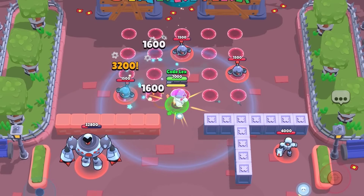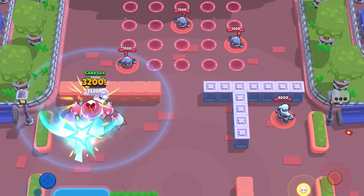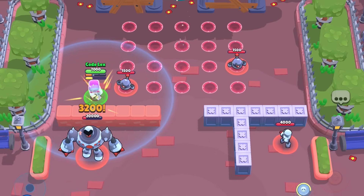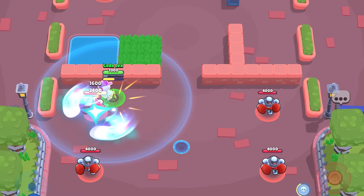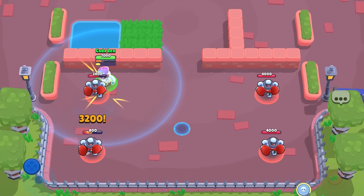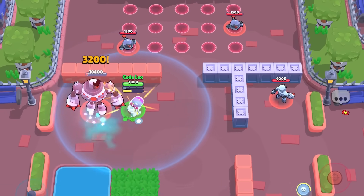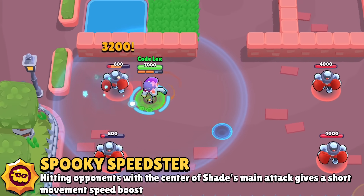Currently in the dev build, this extra speed from his super actually stacks, meaning if you use your super while you're already in your super form you get even faster, up to the point where it looks like it's broken. That being said, I don't know if this is supposed to happen or if it's just a bug — I think it's a bug but I'm not sure. However, I am sure that you can get your movement speed buffed by equipping his first star power called Spooky Speedster.